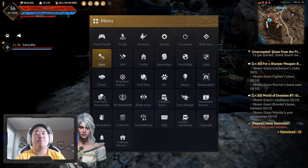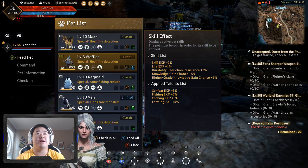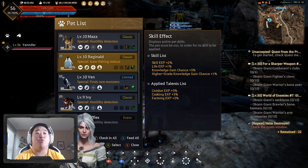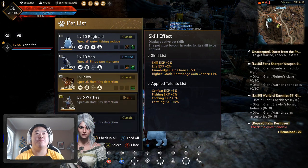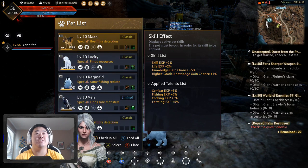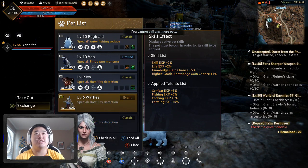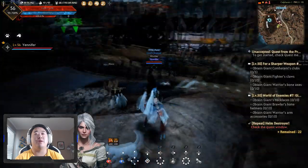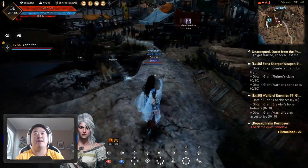I believe on PC they can have 5 pets — and it turns out they've updated it for console too, we can now have 5 pets. For a while we could only have 4, but they've updated it and now we can have 5. That's really good. Having a 5th pet is really nice because I'm killing stuff quickly where I'm farming, and I kind of just have to sit there and let them pick it up.